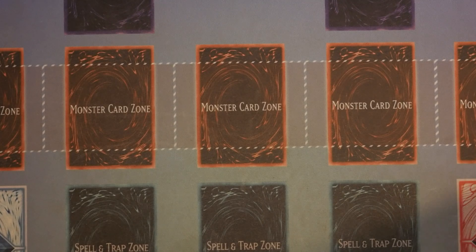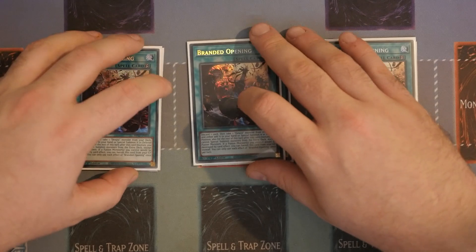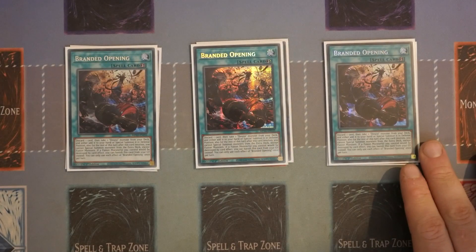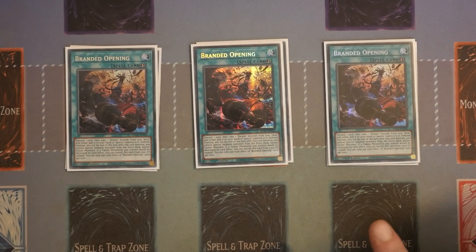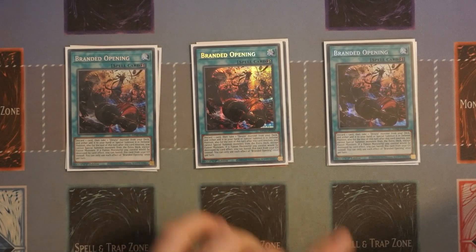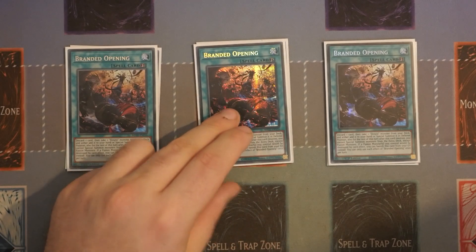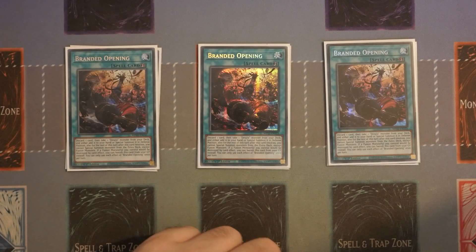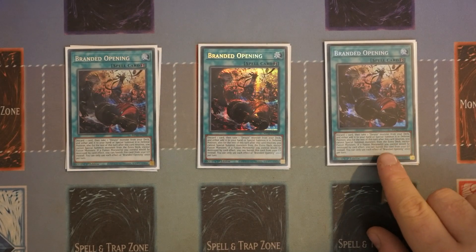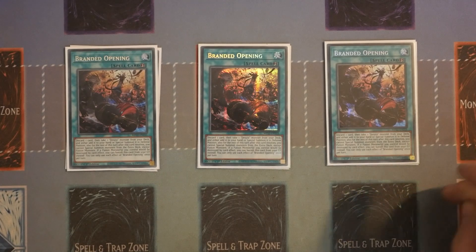Moving on to the spells — pretty straightforward: triple Branded Fusion alongside triple Branded Opening. Branded Opening is incredibly important in this version. The only issue is if you open Keeper of Dragon Magic plus Branded Opening together, you're playing two cards that each make you discard, so that's already a four-card swing. On the benefit side, if the card you put into the graveyard off Branded Opening can come back to the board — like a Fallen of Albaz — you recoup a little advantage. It's also great to play around Drawl and Lockbird, since activating it in the draw phase or standby phase to summon Aluba and search Branded Fusion means they can't Veil or Drawl you.